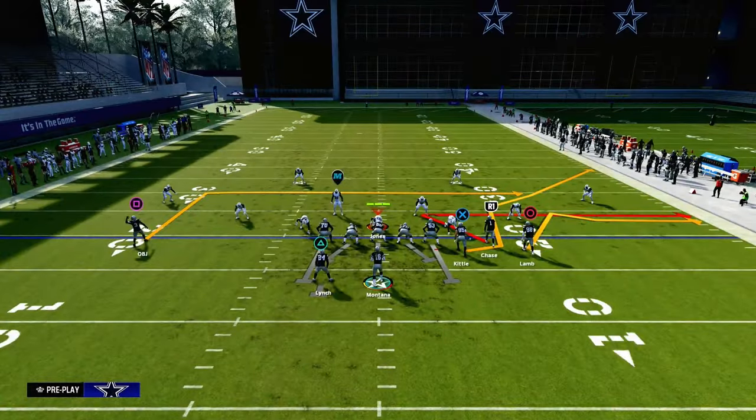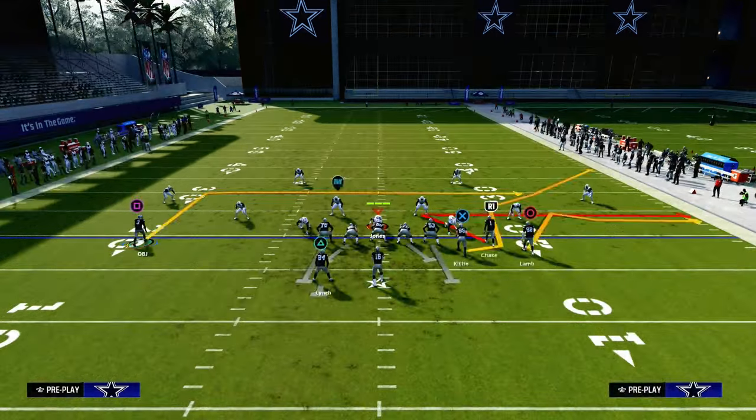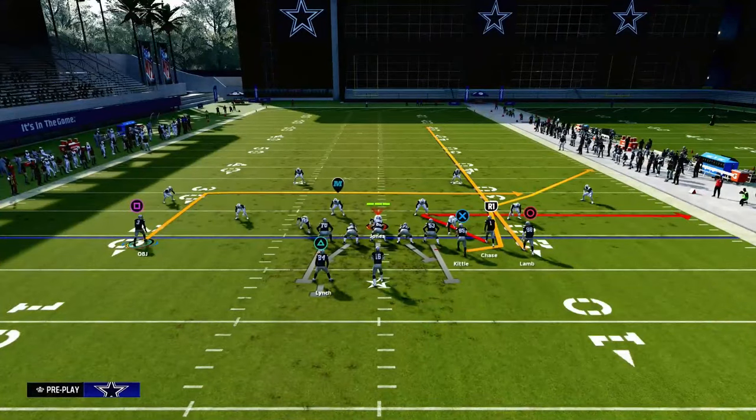The key to this play is that we're going to run it with our Bunch to the short side of the field. By doing that, it makes this a ton simpler and better for attacking any kind of double Mabel defense. The only setup we're going to do is streak either the slot or the outside Bunch receiver.